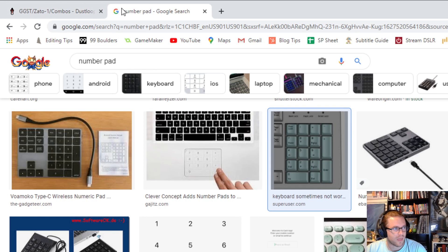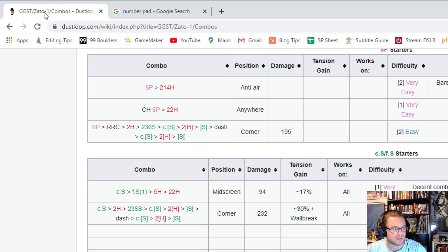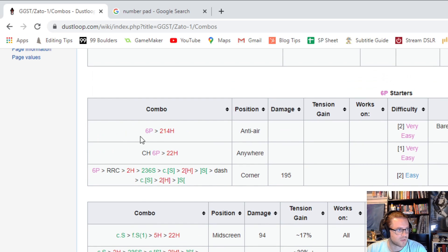Other than that, the letters you see in these combos are: S for slash, H for heavy slash, P for punch, K for kick, and D for dust. Those are important to know as well. So let's start with something basic — this combo right here: 6P into 214H.